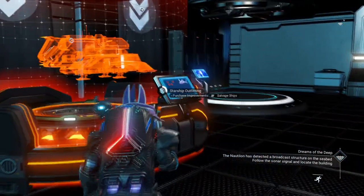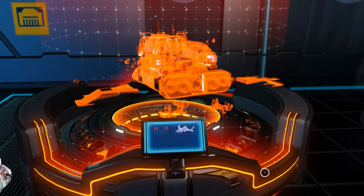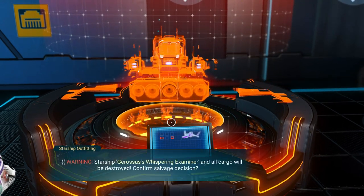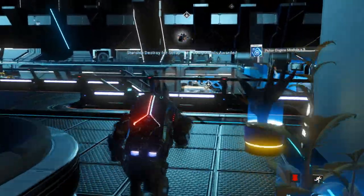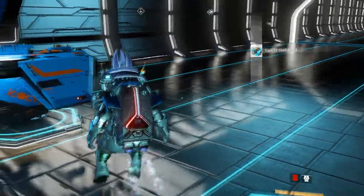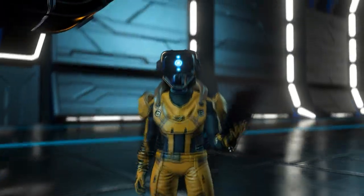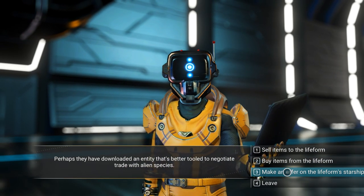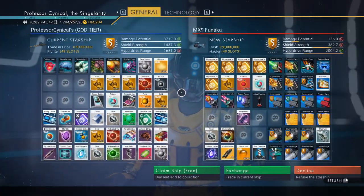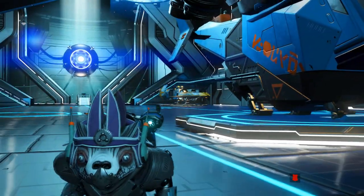We go over to his ship — always exchange, never buy — then claim the scrap at the spaceship outfitting terminal. Then meet the guy when he reappears outside your main ship, speak to him again, and claim your ship back for free. You can do this as many times as you want — it's as quick and easy as that.